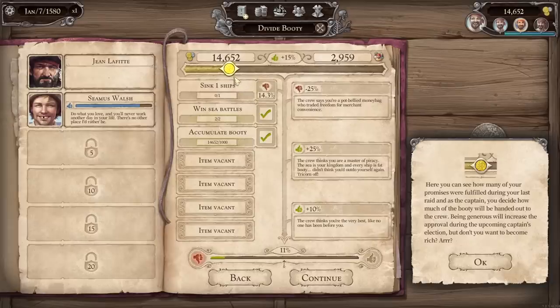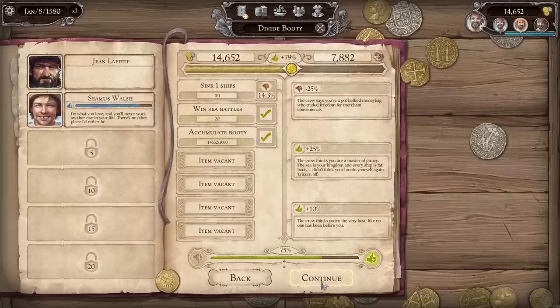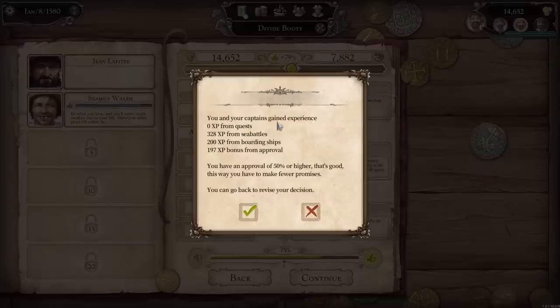Let's counteract that negative — so that's negative 14.3, let's go with whatever gives us close to 3,000 gold shared. $3,003 is fine — crew's approval will be at 11, so we want it a little higher. I'll go for a 75% approval rating. You and your captains gain experience — 328 from sea battles, 200 from boarding ships, 197 bonus from approval. Boarding ships also gives us some good bonus. We have an approval of 50 or higher — that's good, but you have to make fewer promises.